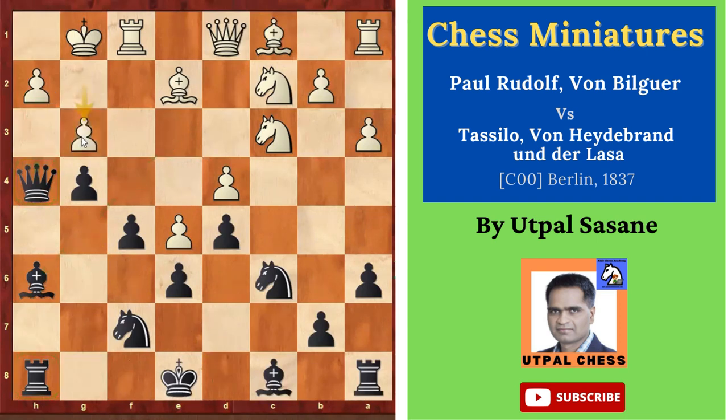G3 — this was a mistake, not so good. Instead he could have played something like Rook F4 to stop the Bishop's attack. But he made a big mistake — G3 was played. From here it is very easy. Black can play mate in 3.